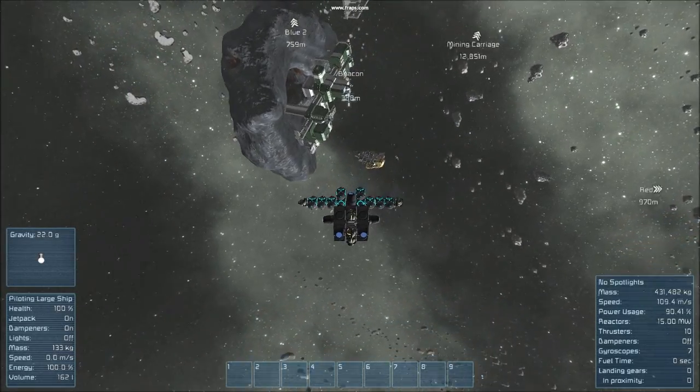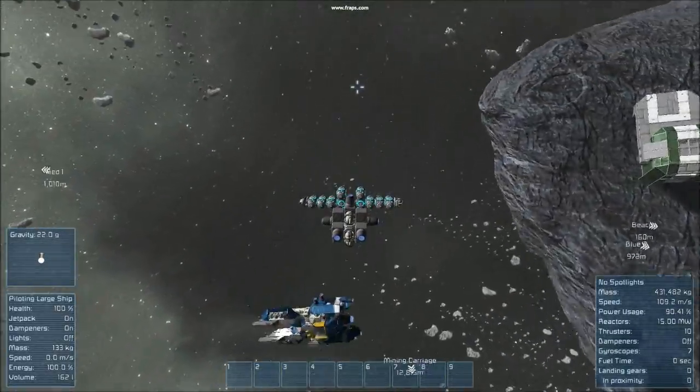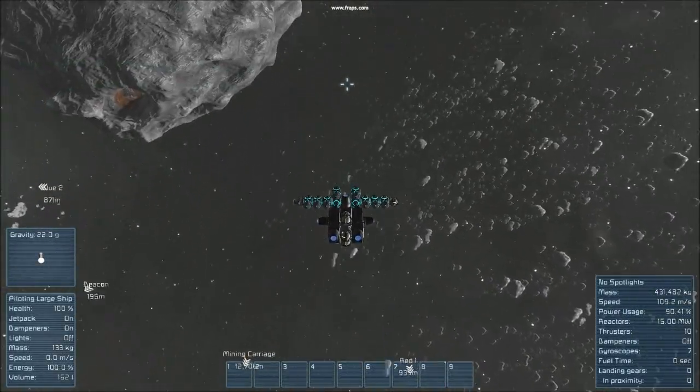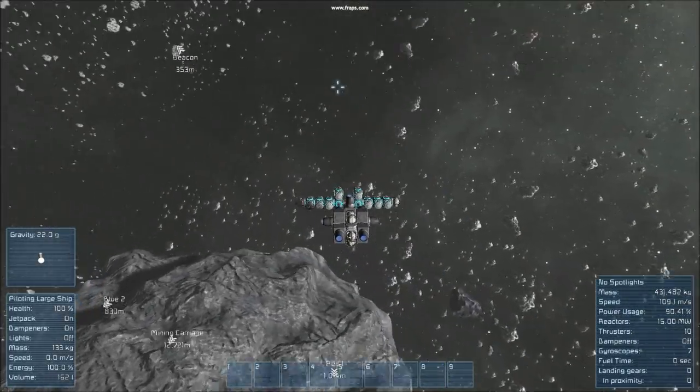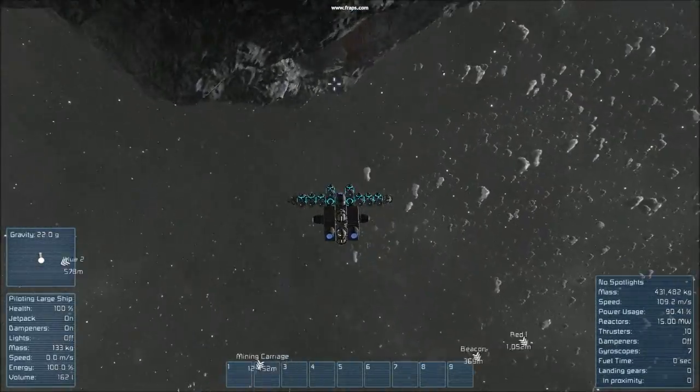I'm not entirely clear on the mechanics behind this, but it appears that the gravity well is bleeding off to the horizontal movement as you're pulling the ship forward. This means you could make some very big ships without the need for huge arrays of thrusters.